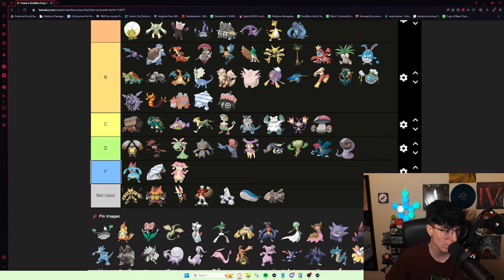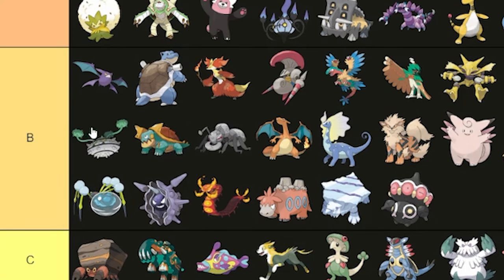Ferrothorn — I don't know why you don't get Iron Barbs on this but you get it on Togedemaru. That feels interesting — maybe it's too good. I think it just beats the Kyogre on Wallace and probably beats the Kyogre on Archie as well. I'd probably put it around C tier. That seems reasonable.